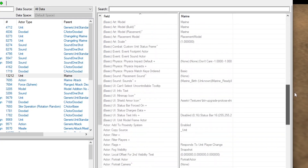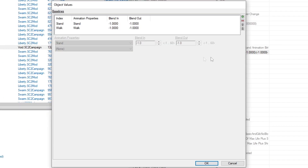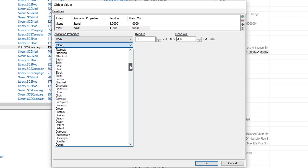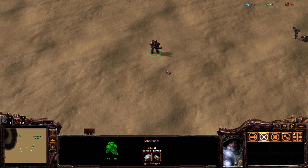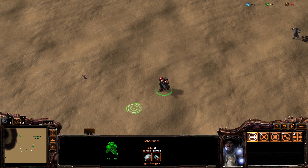In the Actor editor, locate and double-click on animation baselines. Click on the Walk entry in the list, then in the drop-down menu under the one that already says Walk, find and select Slow. In the list above, the two words should be separated by a comma. Click OK. And you've just replaced the Marine's default jog with a leisurely walk.